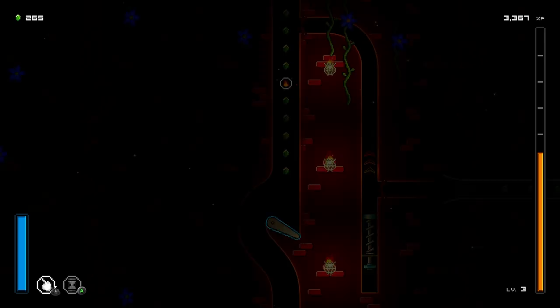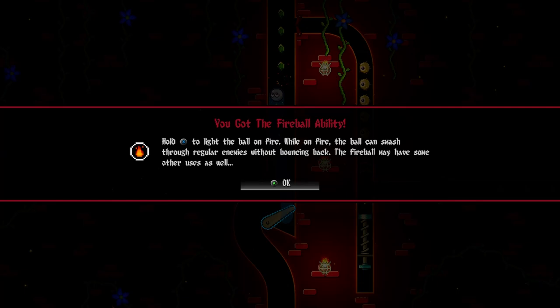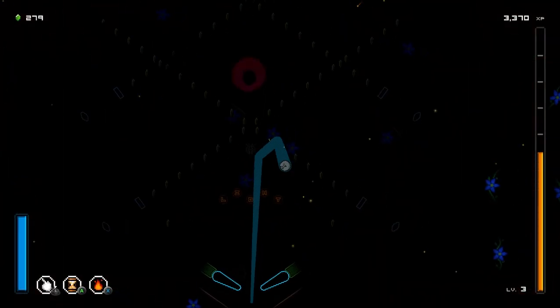In our second attempt we got the Fireball ability: hold X to light the ball on fire. While on fire, the ball can smash through regular enemies without bouncing back. There are also some other useful abilities.